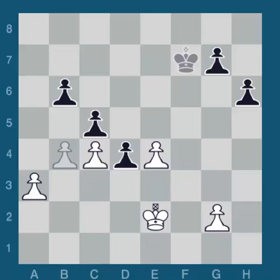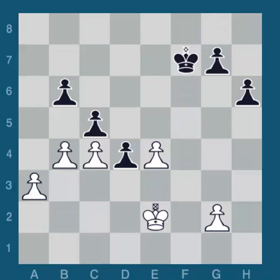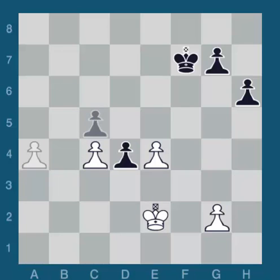I calculated it out, played queen takes f7, king takes f7, and b4. Immediately we see that white has a threat. If he allows me to play b takes c5, b takes c5, and then a4, the position will be completely winning. I have two passed pawns, and he can't possibly defend against them both.